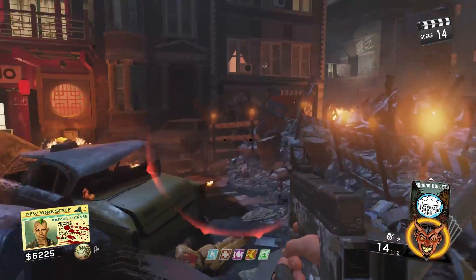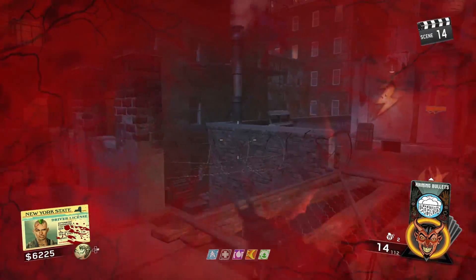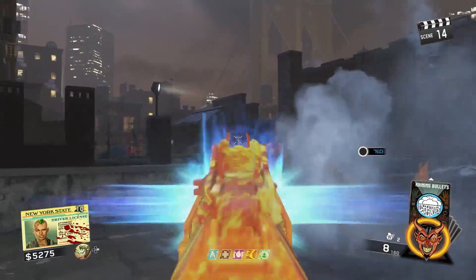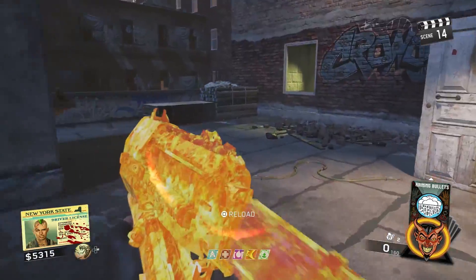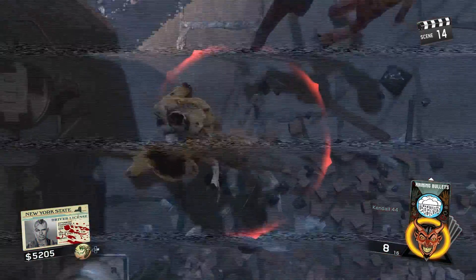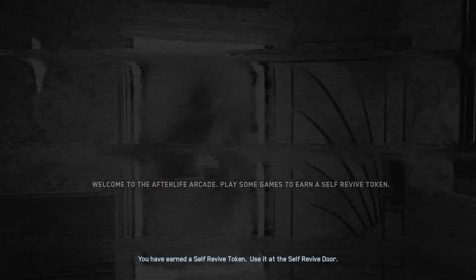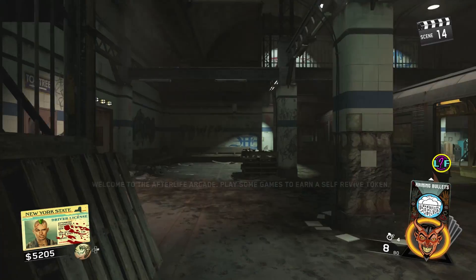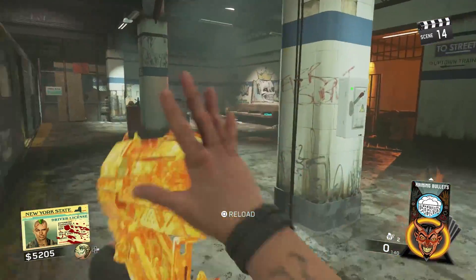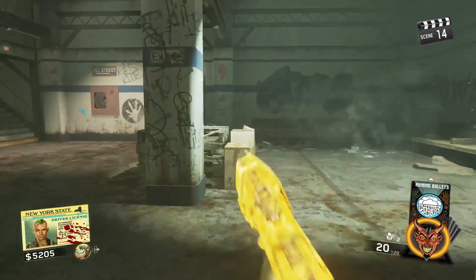So that is basically all the easter egg steps that we know right now. By the time this video comes out it might already be solved, though maybe not — it might not be solved for another day. After the Rat King, he drops an eyeball and you have to scan things around the map. Unfortunately I couldn't get there because I died. If this video helped you, please leave a like and don't forget to subscribe — I'm Dobby and I'll see you guys in another one.